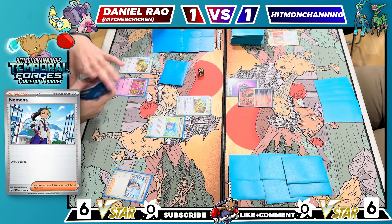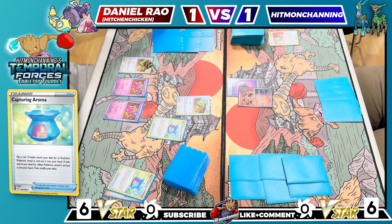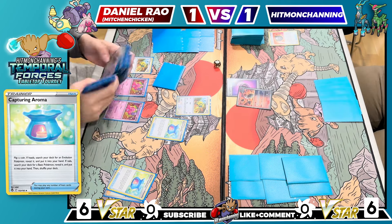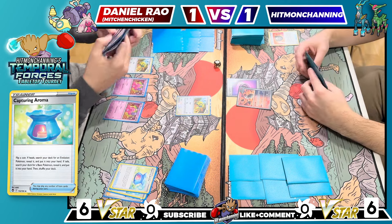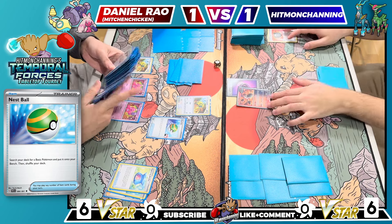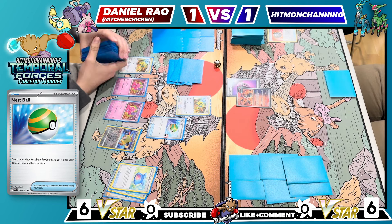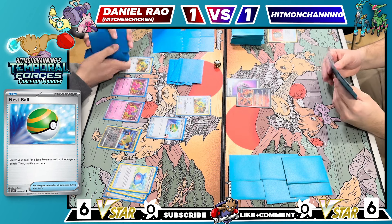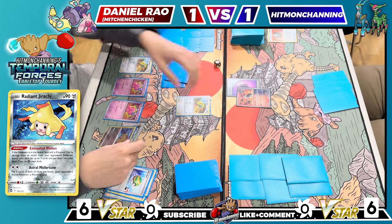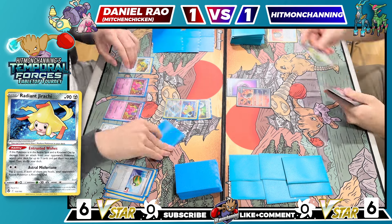I'll get another Tinkatink, then put another Aroma — that's an Evo, so I'll get Tinkaton EX just to sit on. Then I think I have to try for it because it'd be really funny — Nest Ball for Radiant Jirachi. You might have figured out what's coming: Dunsparce has Free Retreat, I have DTE in hand, and if I hit Double Heads on Astral Misfortune, I just win the game. So let's try for it — why not? I'll attach a DTE to Jirachi and go for Astral Misfortune. First flip is tails, so it's not happening. I get to live another turn.